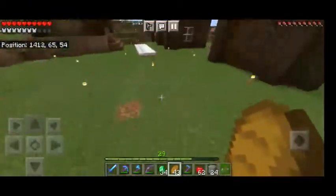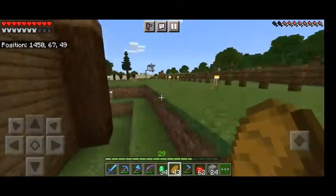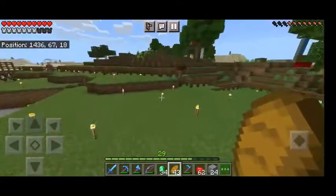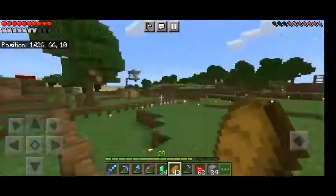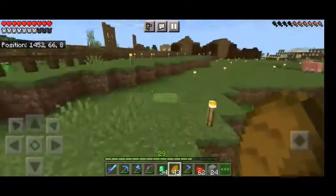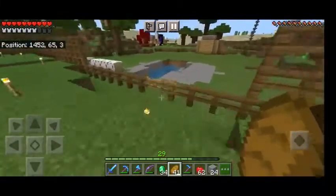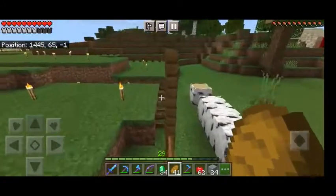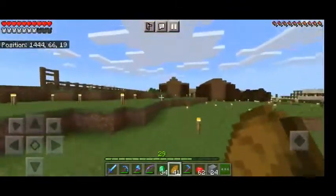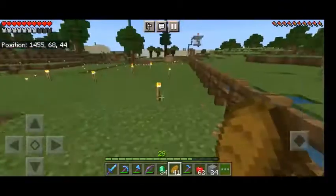I want to hit him because my trade rates will be higher. I haven't found a fortress yet — I'll maybe use an app called Chunk Base to see where fortresses or dungeons are in my world. I haven't used it for this world because I thought it was like cheating, but I might use it to find the fortress because I need weakness potions to cure villagers and get lower trades.